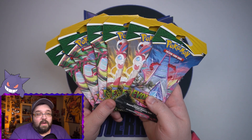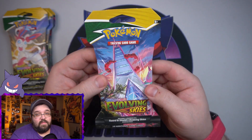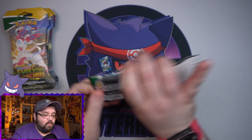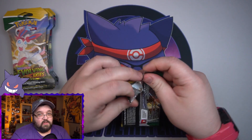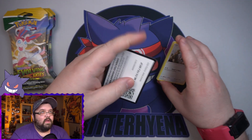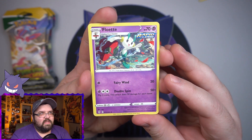I picked up every single pack that I could find in hopes that we can finally pull one of those Eeveelutions. I only found six, but that is more than I have found in a long time. We're going to give these six packs a shot to see if I can finally pull something good from this set — whether it be the Eeveelutions, which is the main thing I'm after and what everybody's after, or even one of the Rayquazas. I have not seen Evolving Skies in a store in quite a long time. Let's see what we can do here.